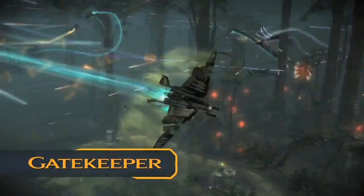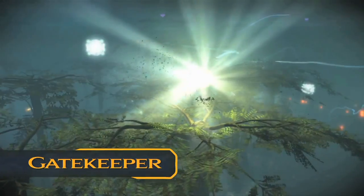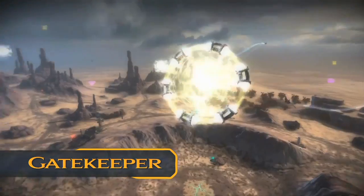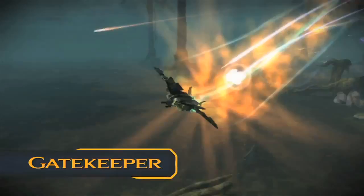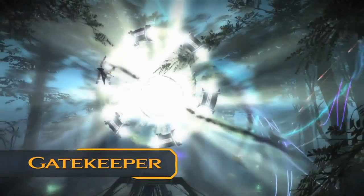Gatekeeper is a fierce Hawk-only team battle where being a wingman is crucial. The player must pick up an energy ball and fly it through several target gates to increase the value of the ball, and without being destroyed, the player then needs to fly through the center ring to score those points for their team.